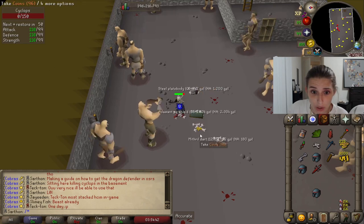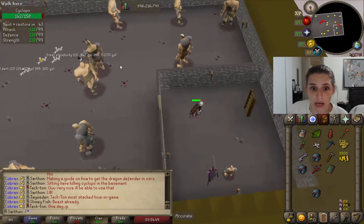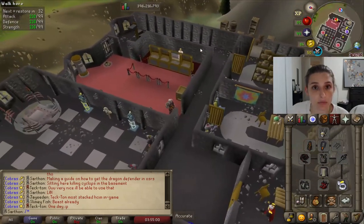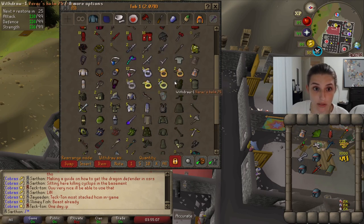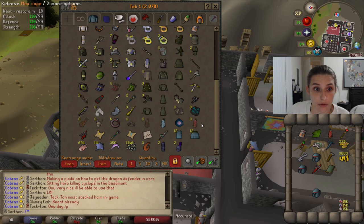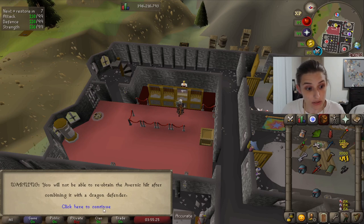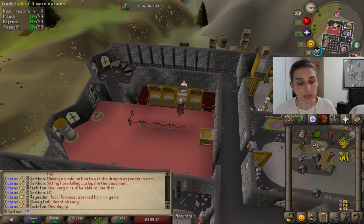If you're still watching this video, fun fact — I will show you how to make the Avernic defender. The Avernic defender is the highest tier defender in the game, which is what I'm wielding right now. If you're an Ironman, you receive the Avernic basically from Theater of Blood, which is raids number two. It's a hilt and you can use it on a dragon defender and it will make the Avernic defender. You can also buy the Avernic hilt on the Grand Exchange — it's very expensive though — but that will get you the best defender in the game.